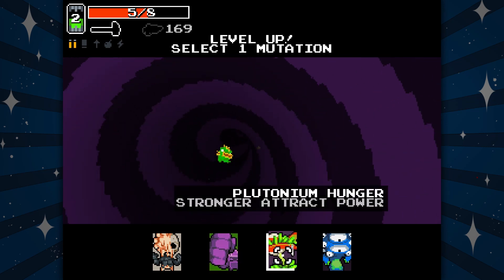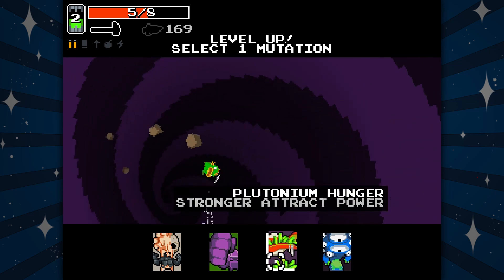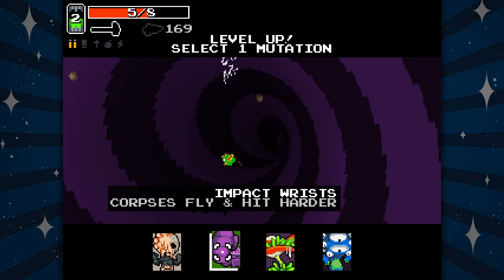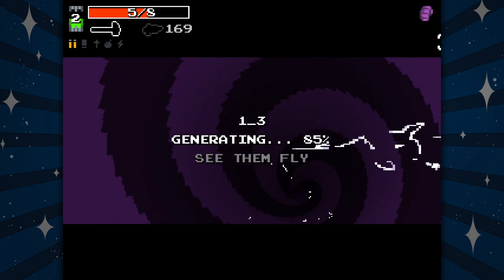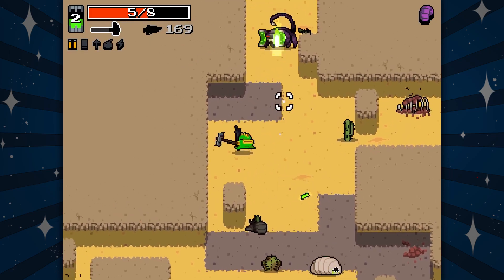Corpses flying hit harder — strong corpses flying hit harder. Stronger attack, attract power. I'm gonna try this just because I'm curious, and it's cool because it tells you what all of the things do.